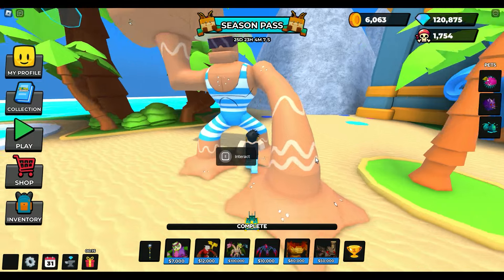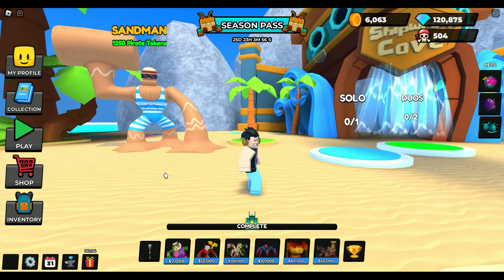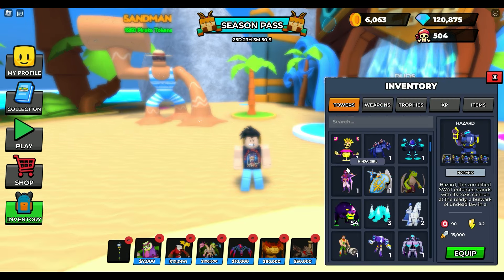Season pass is fully complete! Let's go — that's awesome! And just for the heck of it, let me run on over here for the Sandman. Do I have enough for the Sandman? Let's interact — I need 1,250. Yes, I have enough. Go ahead and buy him. There we go. I completed this season pass and I got the Sandman!